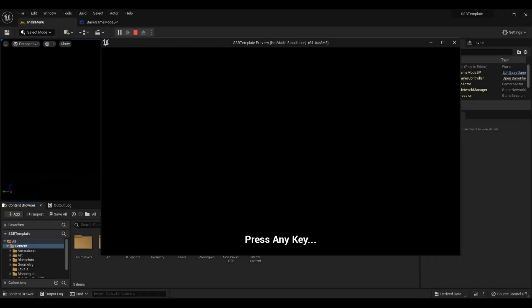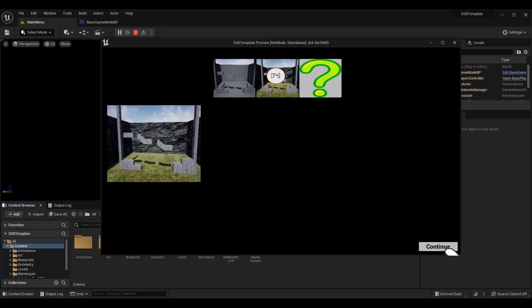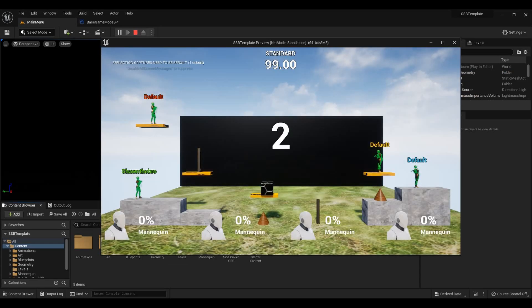What's up guys, Sean the Bro here. In today's episode of the Super Smash Brothers platform fighter tutorial series, we're going to be going over improved mechanics for movement, attacks, keyboard, and controller. We're basically going to make sure that keyboard inputs and controller inputs line up perfectly so that we can play the game with whatever input device we want, and clean up a few issues as well, like being able to move while attacking and having the character face the wrong orientation on controller.